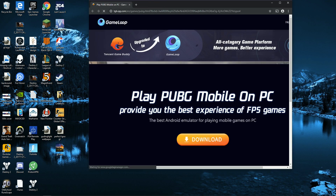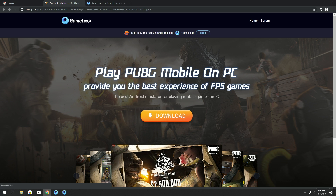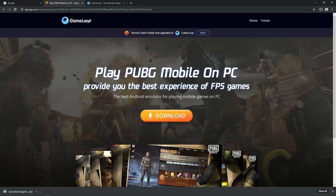The very first thing you need to do is go to your internet browser — you can use Chrome or whatever you want, it doesn't exactly matter. From here, just follow the link which I will leave in the description. The link in the description will bring you to a website where you can actually download the program that will allow you to play Call of Duty Mobile on PC.